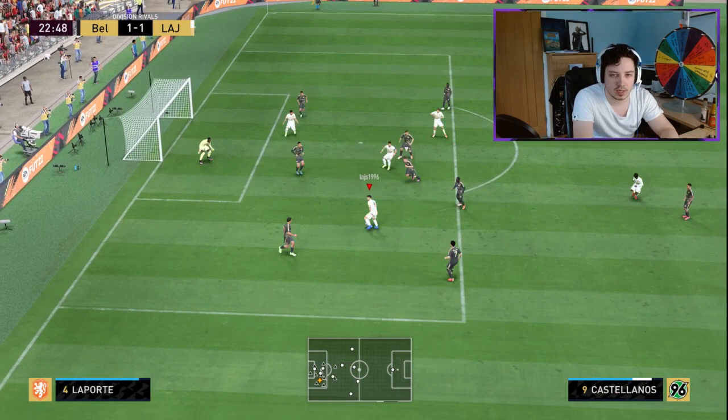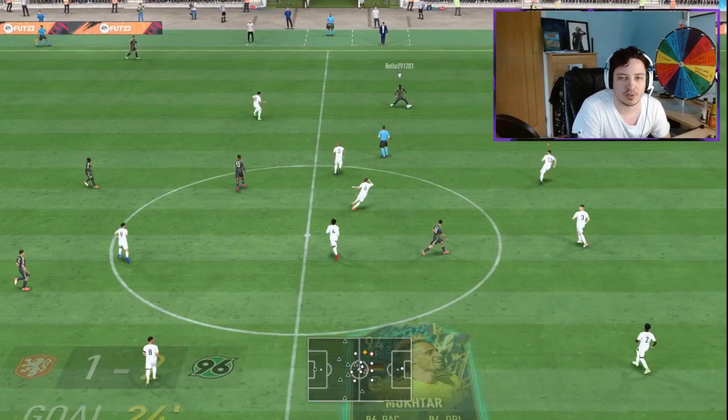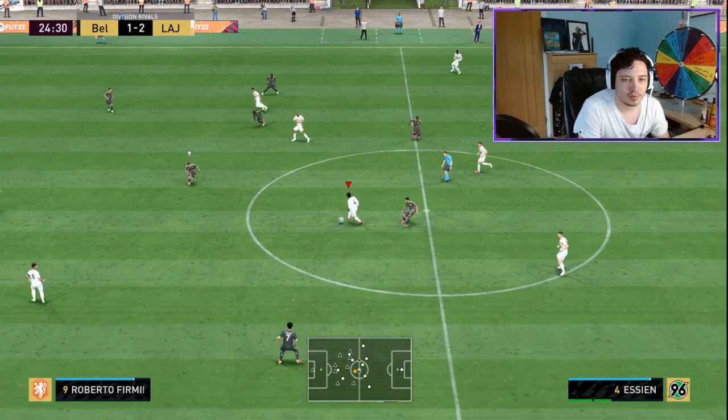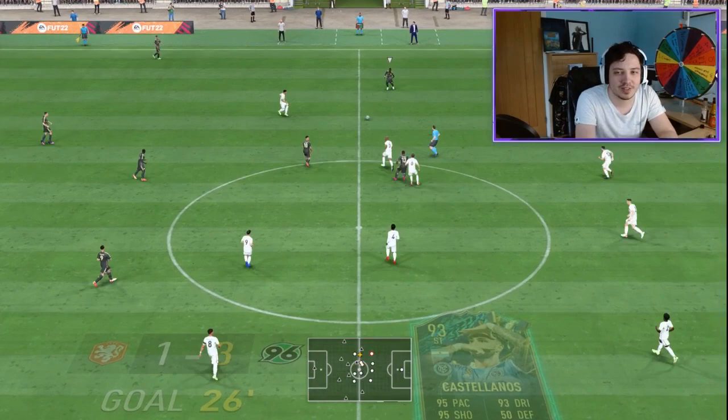Mukhtar gets the ball through again to Castellanos. Mukhtar — what a shot. There we go, two-one. Mukhtar's got a hell of a strike on him. We're putting a lot of pressure on this guy's team constantly here. Beautiful ball across — it's well drilled. Three-one. We have hit the ground running, boys.